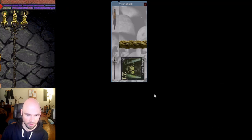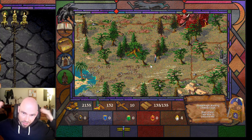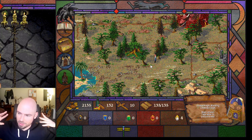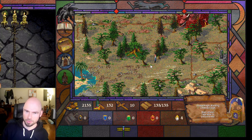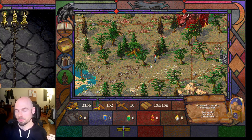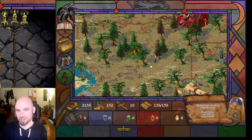All right, nicely done. Thanks for joining us again. Next time we're going to go to Unicorn's Hold to meet with a unicorn — we've been told a unicorn is waiting there to give us a black amulet. How a unicorn got a black amulet I don't know — we'll find out. If you guys enjoyed, like and subscribe, I'll see you next time.